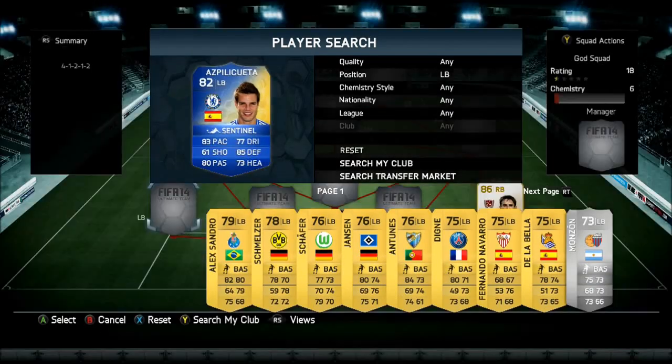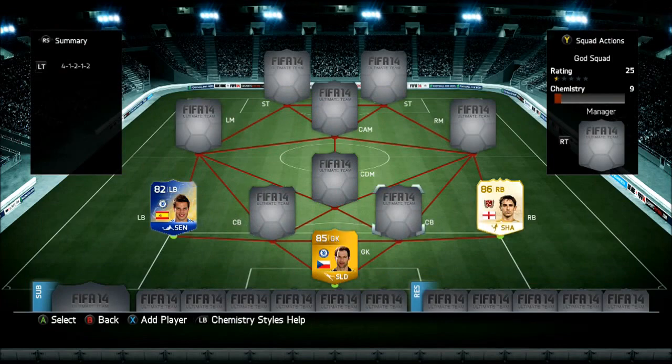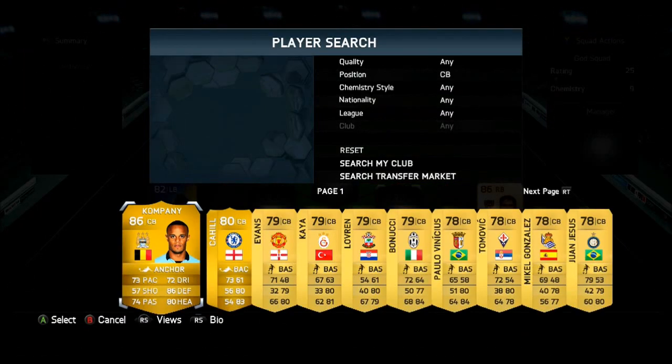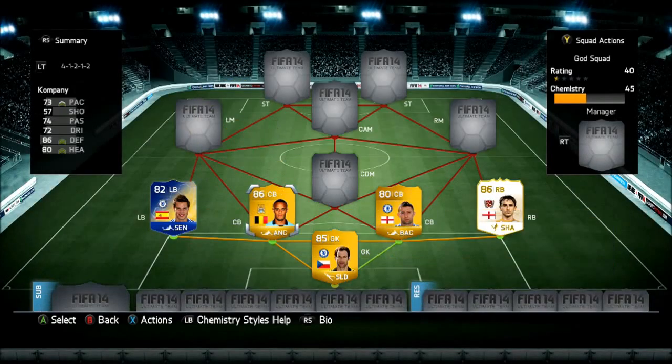On the other side, we've got Aspilicueta. He bombs up a bit and he doesn't have the most pace, but he's a really good defender to use. Instead of going cliche, I just went for him because of his defensive stats, which is 85. The two centre-backs, we're going to go with Cahill and Vincent Kompany. I chose these two because they're so OP — both got 73 pace, good heading, good defending. I chose Cahill to link up with Gary Neville, the legend.